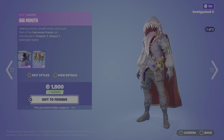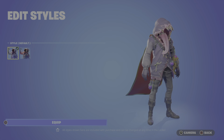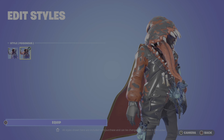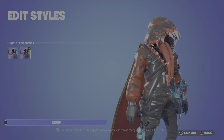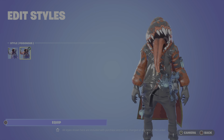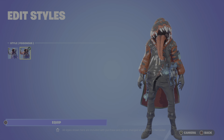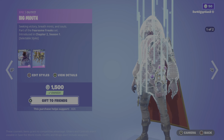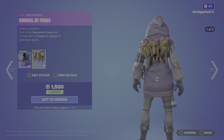Moving on to the return of the Big Man skin: 'Seeking victory, breath mints, and souls.' Part of the Fearsome Freak set, first introduced in Chapter 2 Season 1. We have two styles: the default and the alternate which is the poisonous. If you guys didn't know, this is kind of a hidden Marvel collab — you can tell it's based off Carnage, but if you go into your locker it will actually say 'Marvel style.' So yeah, it's got a secret Marvel style.